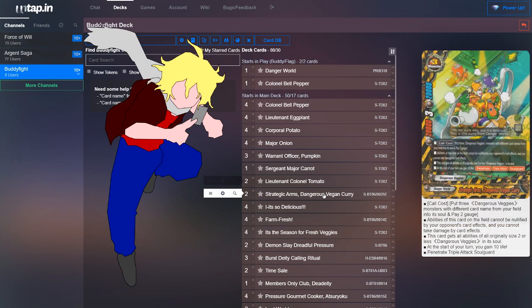For the size three, we run Strategic Arms Dangerous Vegetable Curry. Its call cost is putting three Dangerous Vegetable monsters with different names from your field into its soul and paying two gauge. Its abilities can't be nullified by your opponent's card effects, and you can't take damage by card effects — really good because it's easy to disrupt boards. This card acts as a finisher, preventing your opponent from burning you out. It also gains all abilities of original size 2 or less Dangerous Vegetables in its soul, making it kind of like the King Agito of Dangerous Vegetables.